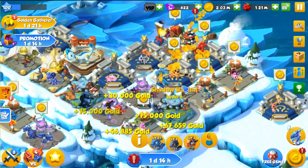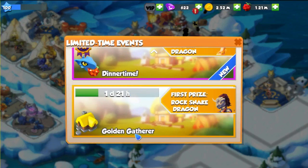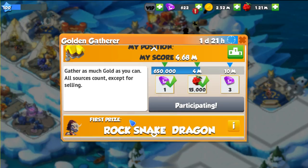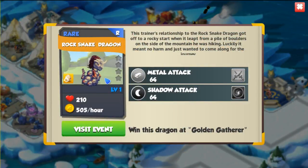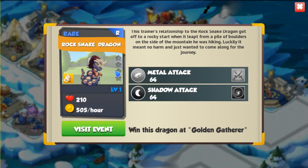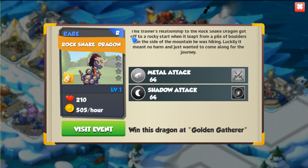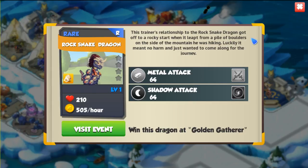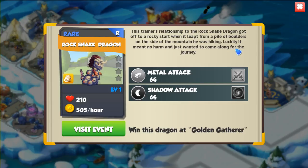There are two events currently going on in Dragonlandia over the weekend: a Dinner Time event and a Golden Gatherer event. In the Golden Gatherer event you gather as much gold as you can — all sources count except for selling. If you get between first and tenth place you can get a Rock Snake dragon, but since I already got one I think on my phone, I don't think I'm going to be going after it. This is a rare dragon with metal and shadow elements, and its description says: 'This trainer's relationship with the Rock Snake dragon got off to a rocky start when it leapt from a pile of boulders on the side of the mountain he was hiking. Luckily it meant no harm and just wanted to come along for the journey.'